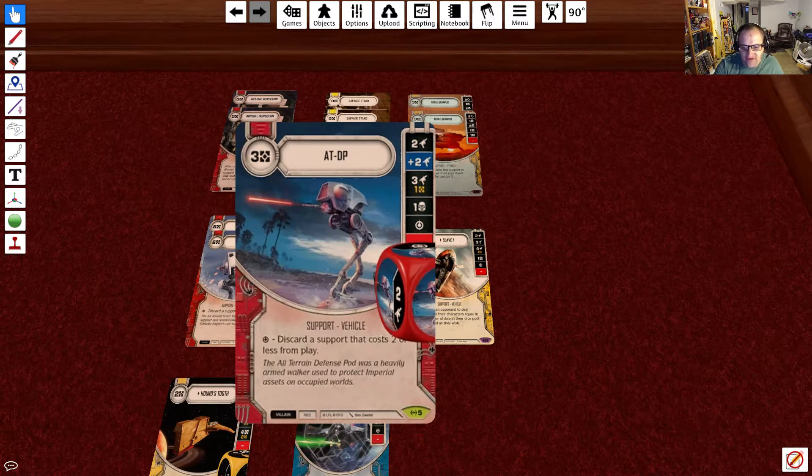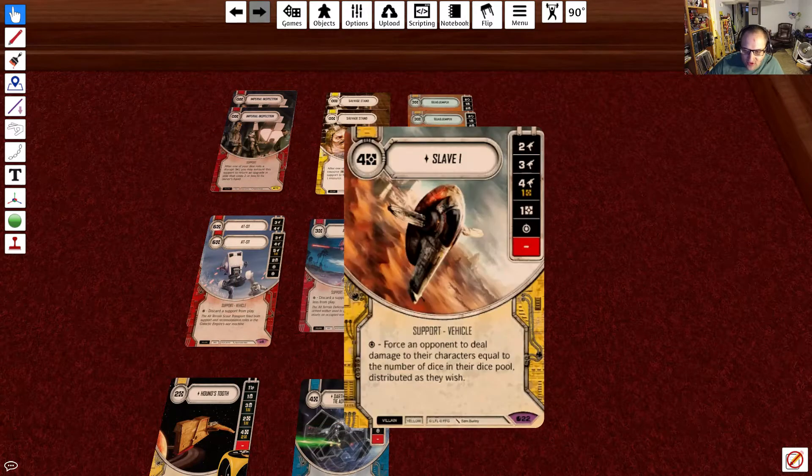We have 1 AT-DP at 3 resources. Dice sides: 2 range, plus 2 range, 3 range for a resource, shield, special, and blank. Its special is discard a support that costs 2 or less from play. We have 1 Slave 1 at 4 resources. Dice sides: 2 range, 3 range, 4 range for a resource, resource, special, and blank. The special forces an opponent to deal damage to their characters equal to the number of dice in their pool, distributed as they wish.